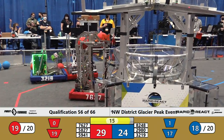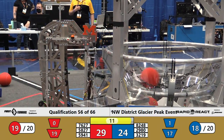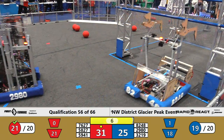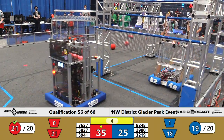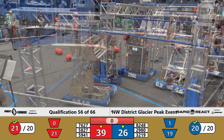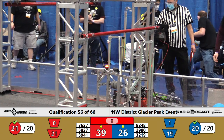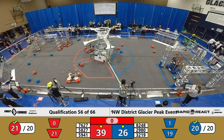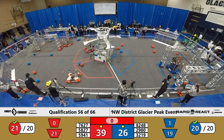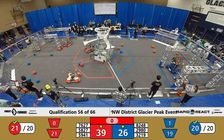Blue trying to get two more cargo, red trying to get one more cargo. There goes red — one more cargo — that will bring them up to 20, and they get the bonus for that. Over on the blue alliance, we have in the hangar 2980 hanging on the mid rung. I can't tell from here — we'll see what this shakes out to in a few moments. Both teams getting the cargo bonus ranking point.